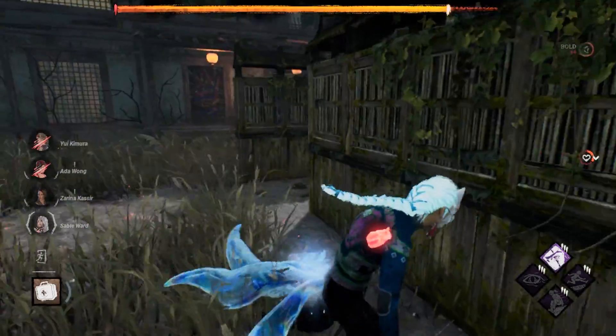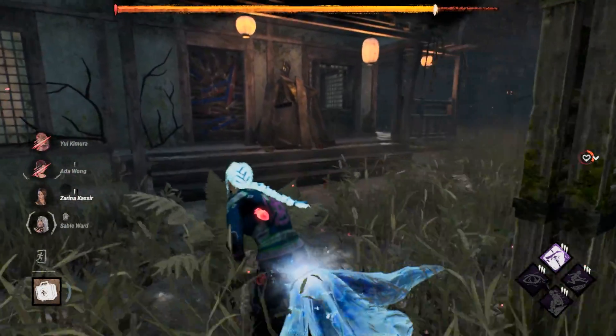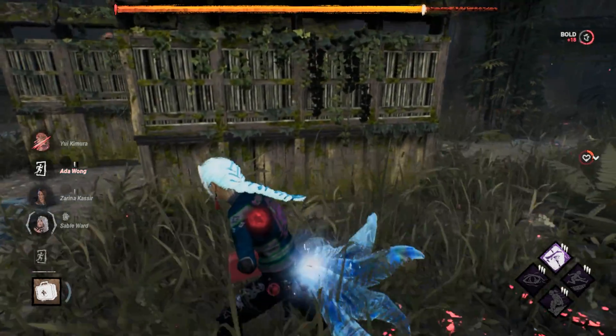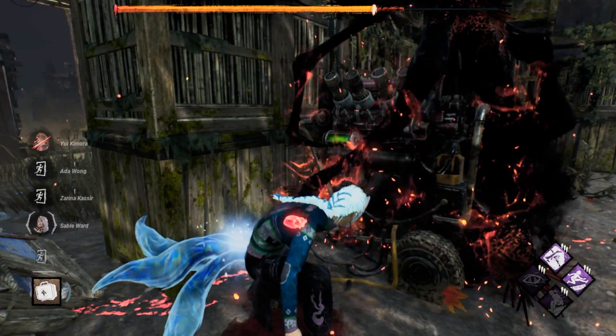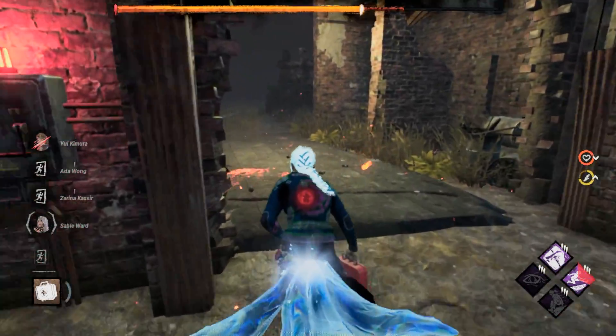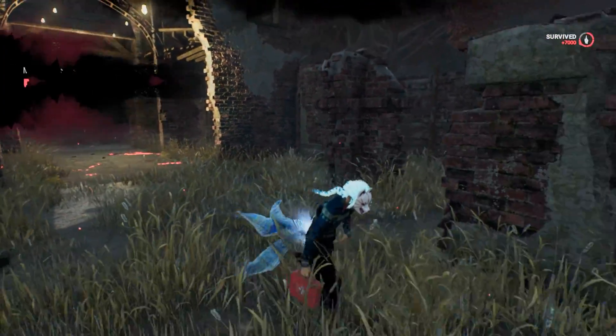Should we go out now? Never mind, there she is. Let's wait for our exhaustion perk. Okay, we can vault that pallet. There we go, run away. GGs, good game!